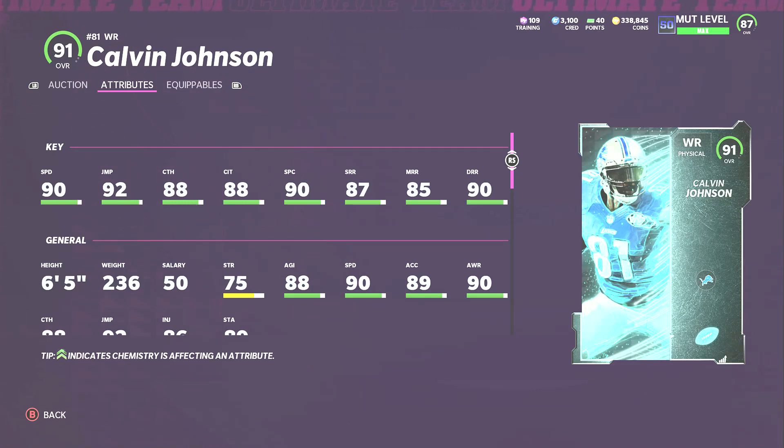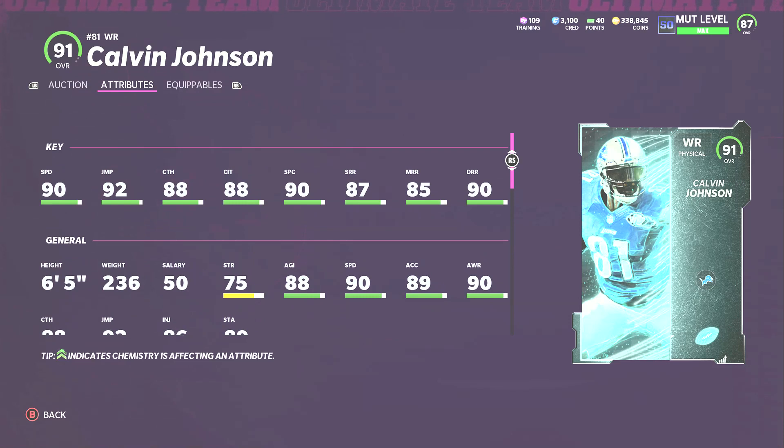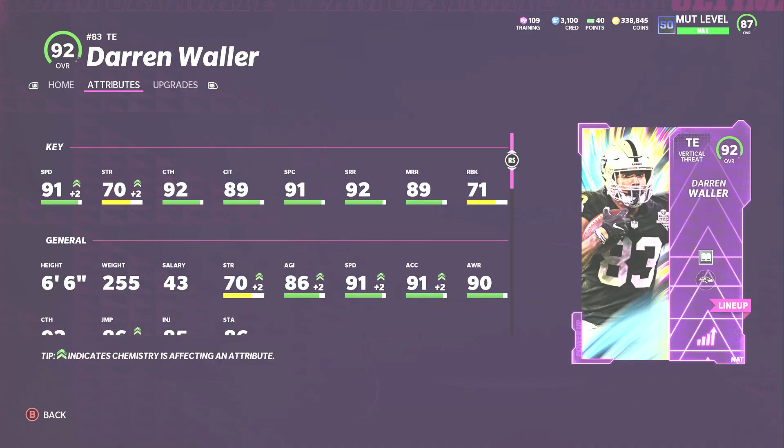My third receiver spot is Calvin Johnson, and this really shouldn't be a surprise. He has 90 speed, 92 jumping, he's six-foot-five, 88 catching, 88 catching in traffic, 90 spec catch, route runnings all above 85, and good strength for a receiver. He's a physical receiver — he won't do much in the open field — but being six-foot-five is always great in MUT. Power him up to 91 speed with chemistry or strategy cards. His route running is already above 90, and on next gen he's going to play like a monster.